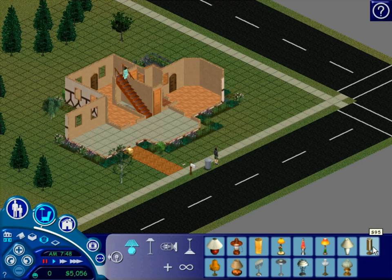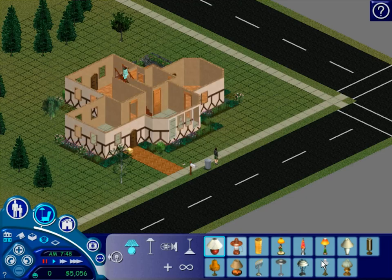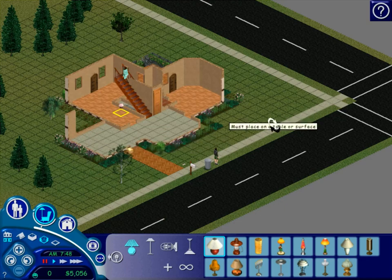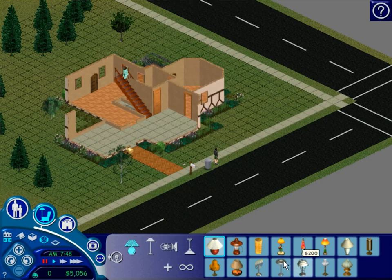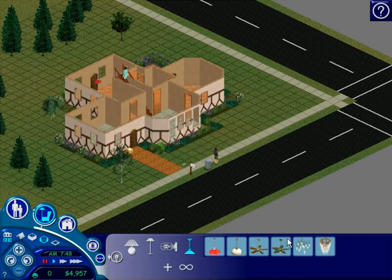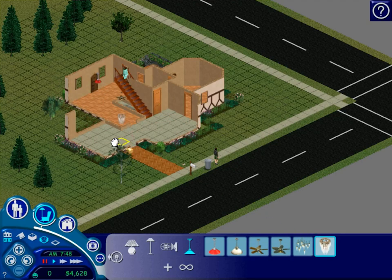You know what we need? Light! You're just gonna put lights on the floor? You can't — those sit on something. You need a lamp, a tall lamp. Look, there are categories, Dalton. A tall lamp, I said. No — oh no, that's hanging from the ceiling, but that works I guess.